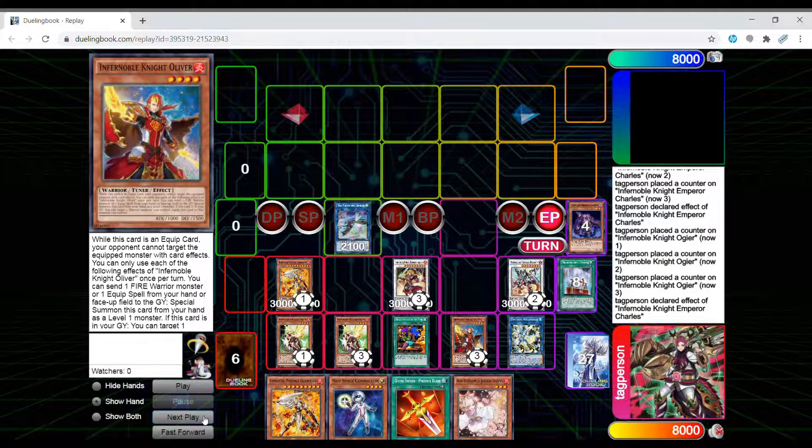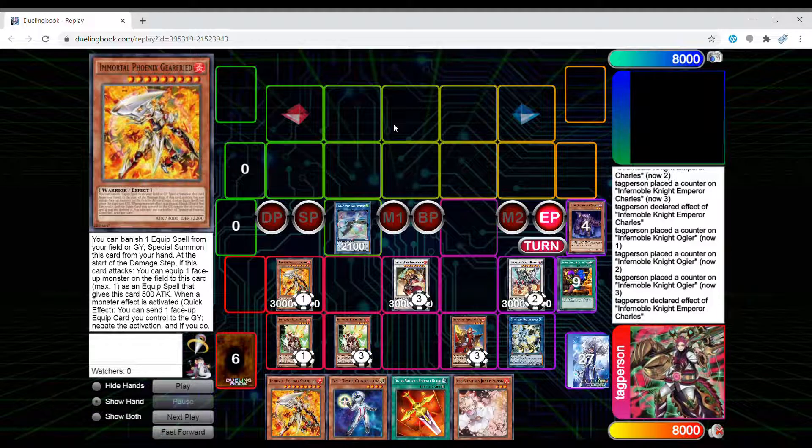You're going to activate the last effect, which is to pop the Smoke Grenade. You use Smoke Grenade's effect to look at your opponent's hand and rip one card out. If it's a board-breaking card like Dark Ruler, obviously discard it; or if they have a combo piece they're going to need, you go ahead and discard that. This version of the deck just rips one card, but it tries to put out a board as consistently as possible and really just takes advantage of Smoke Grenade for the hand knowledge — you rip one card out and know their four remaining cards and what they'll draw next turn, so you can time your negate properly.